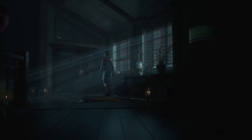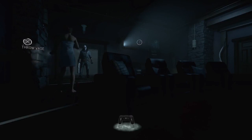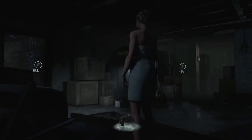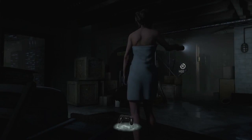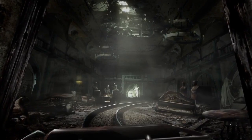In Until Dawn, one of the key things was the branching storyline — the choices you made had impact. So this is Until Dawn Rush of Blood, a very different style of game, but it wouldn't be a game within the Until Dawn world if we didn't have choices and impact. I'm not going to give anything away about how we're implementing it, but rest assured there are going to be decisions and choices you make while playing Rush of Blood that will impact the rest of the game and how you play.